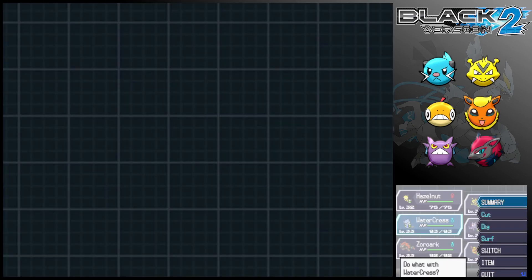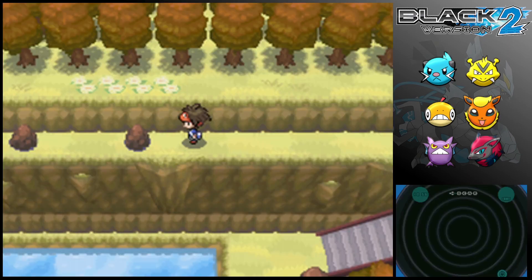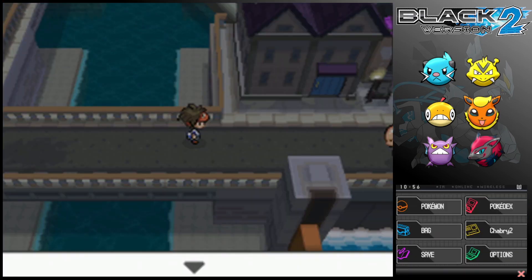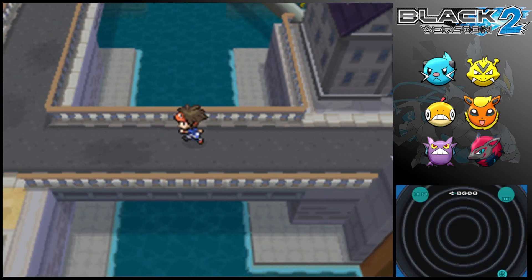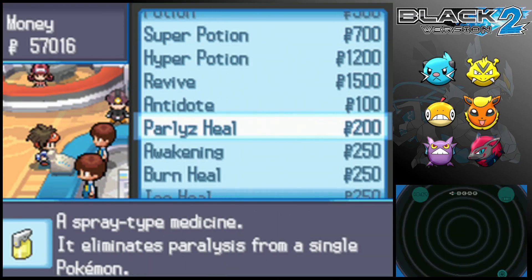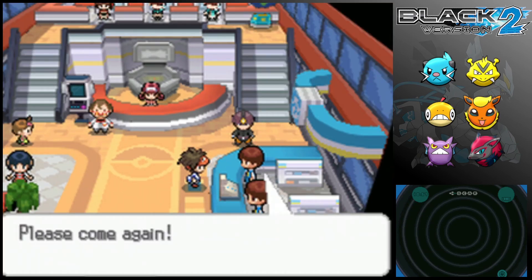Go ahead and hop back on the bike and this time we'll actually go to Virbank City. Try to remember how you get over — that was our last Max Repel, so I need to buy some more real quick. You can see that this area has a lot of water we weren't able to access before but now we can. It's always good to stock up a lot on Max Repels because those are going to help you out in the long run. I'm going with 40 — might say it's overkill, I say it's beautiful.